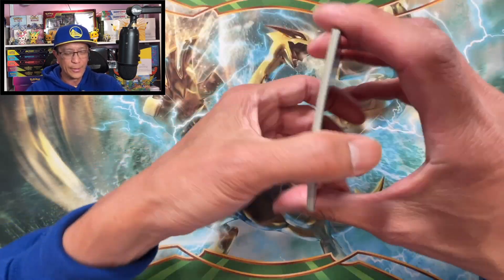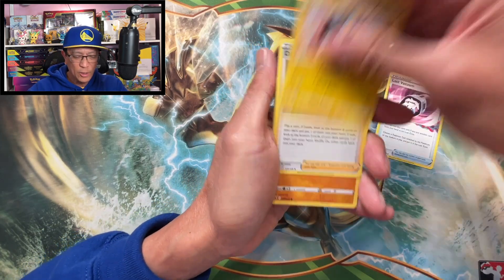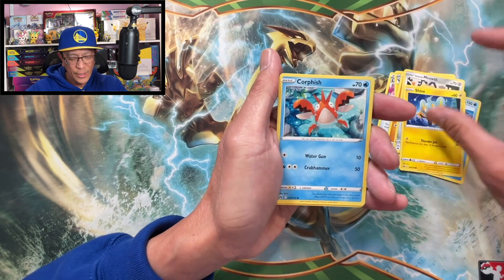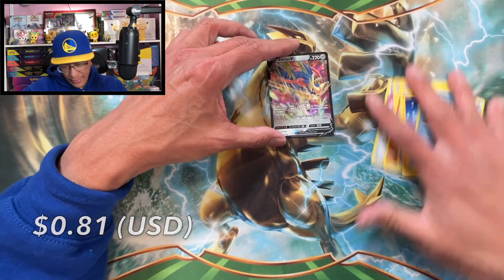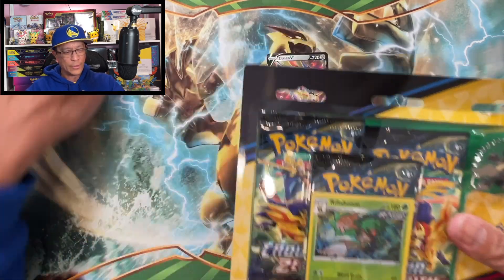Third Crown Zenith booster pack — I really hope I pull a gold card. We've got a V-Star card, Lost Vacuum, Luxio, Digging Duo, Bellsprout, Meowth, Miltank, Sneasel, Corphish, Zamazenta — reverse holographic rare — and a Zacian V. First V hit, let's go!